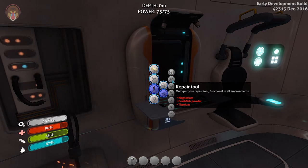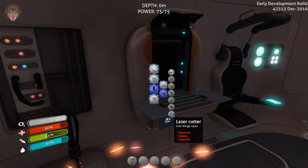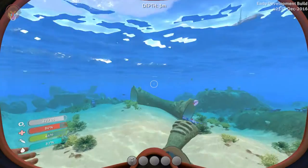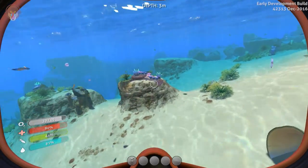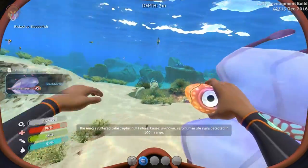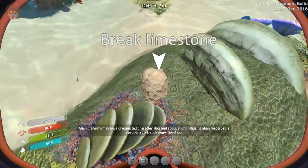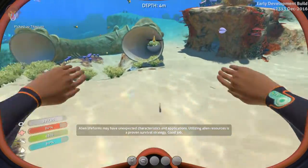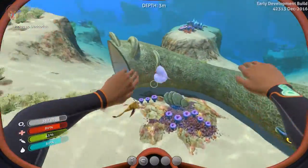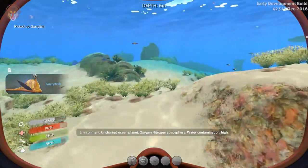Alright, first things first, we need to get ourselves a couple of tools. I'm just quickly checking out the survival knife, which I do require if we need to continue on. Let's go explore. I forgot how pretty this game was — so pretty. Catastrophic failure. So all the things are sort of the same. I did notice there are a couple of new things — the game updated to brand new cool things, which we will take a look at in future episodes.